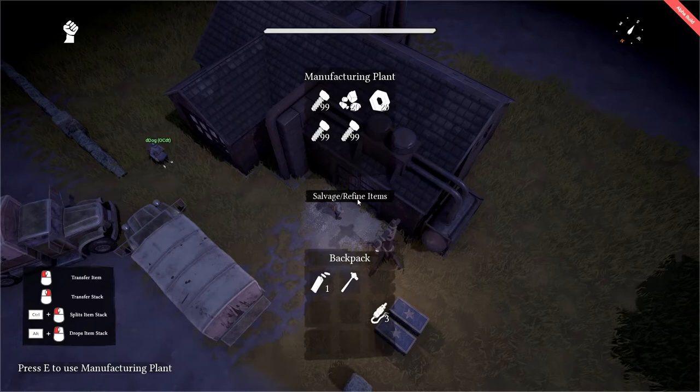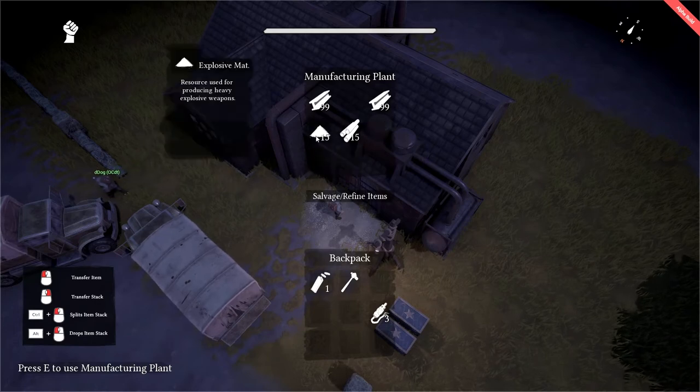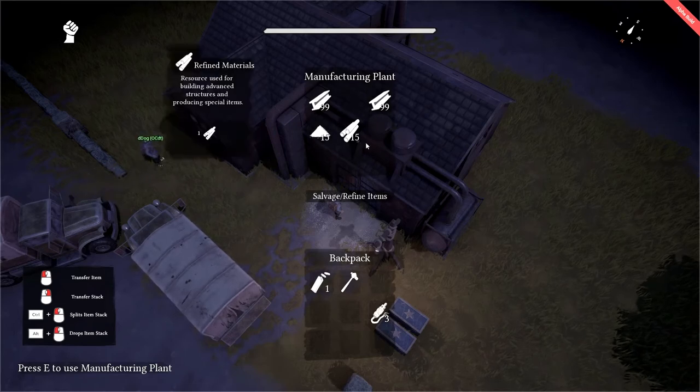Let's try this now. We had another player, DDog, coming over here and adding some raw resources as well. But here we go. We have our 15 explosive material, our 15 refined material, and it would have been 75 basic material, but I think some of his additions of scrap added to that.